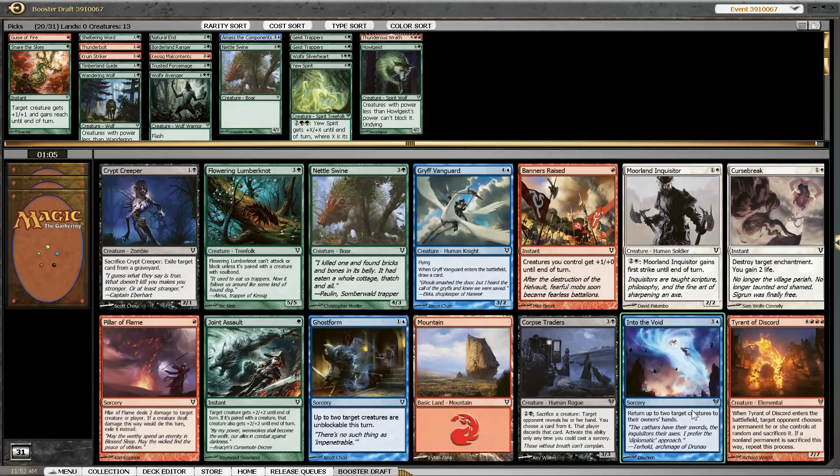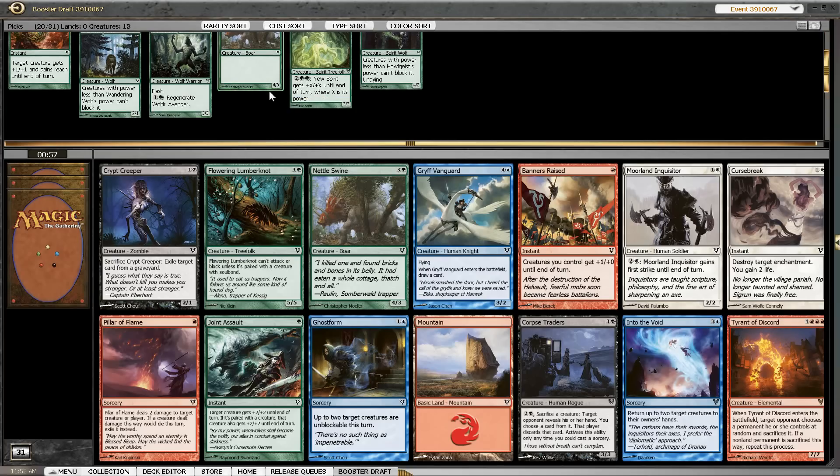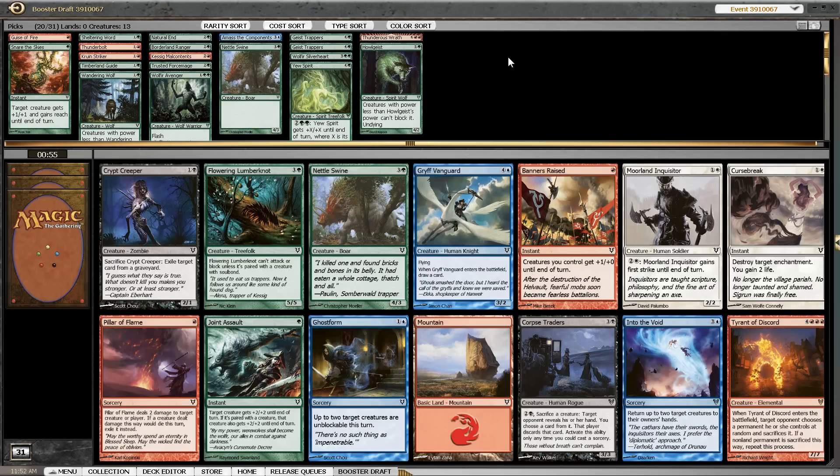Now, Into the Void is a card that's also quite splashable, as is Griff Vanguard. But it's not like we are actively looking for a splash — it's fine to only play Borderland Ranger in a red-green deck. Here we have nice green 4-drops of which we only have one so far. I like the Lumberknot quite a bit, but there's also a Pillar of Flame, so I'm going to pick up the Pillar and keep in mind that the Lumberknot might table.